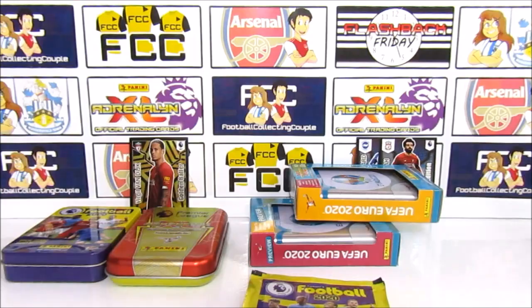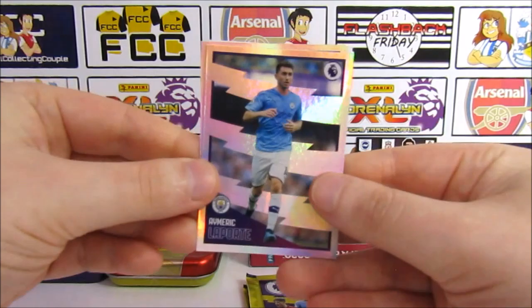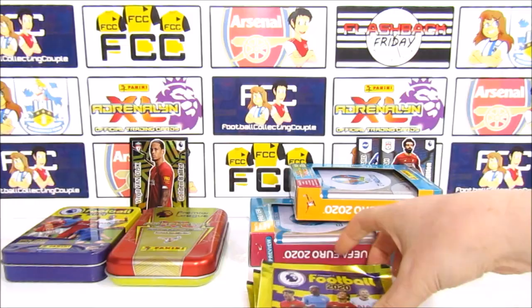Tearing through these packs. Another two shinies — we have Laporte and Redmond. In our base we have Nathaniel Klein — did he play at all that season? Besic, Kelly — seems like the pack with players that didn't play!